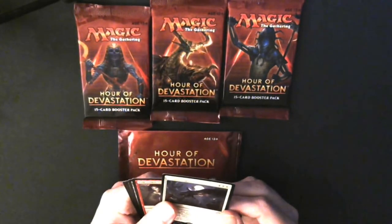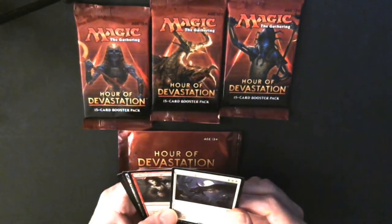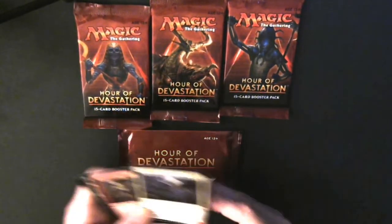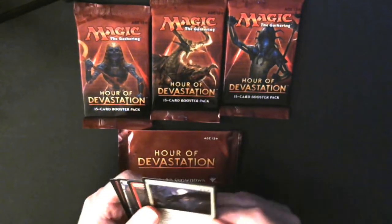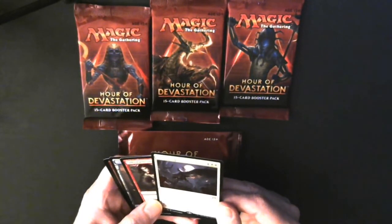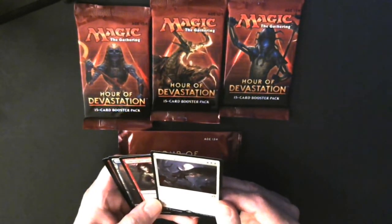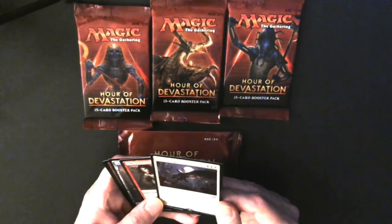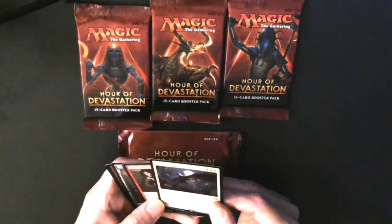My first rare is Descent Upon the Sinful — these are showdown packs so you get the rares and such. It reads: put a 4/4 white angel creature token with flying onto the battlefield if there are four or more card types among cards in your graveyard. An excuse to build a four-color deck!